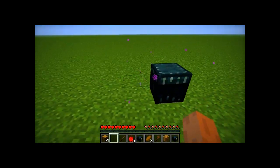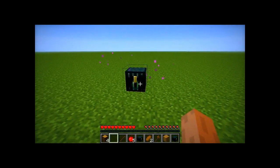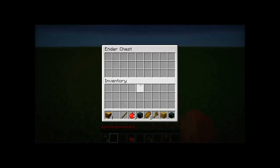First off, the ender chest — new item. Playing on, I don't know for sure, snapshot 26. So yeah, here it goes.